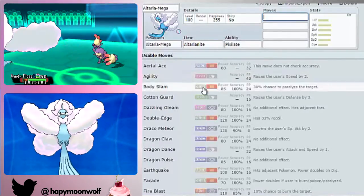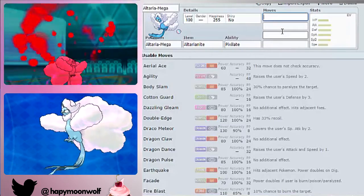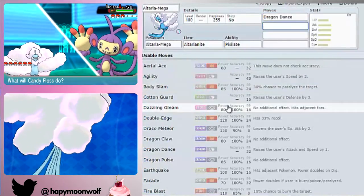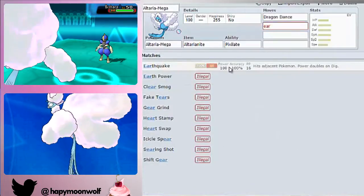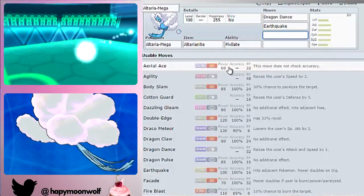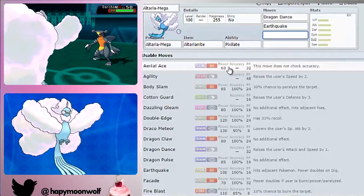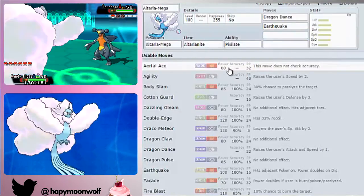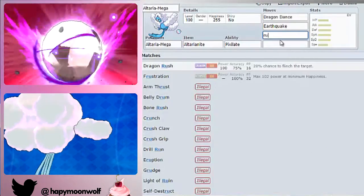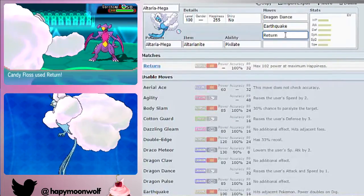There are several ways to run Altaria. I'm going to start with the Bulky Dragon Dance set, which is my favourite. You're going to want Dragon Dance and Earthquake for coverage. Earthquake is pretty important on this set because it's going to hit Bisharp, Heatran, and quite a few Steel types and Fire types. Both Fire and Steel resist your Fairy STAB and are weak to Earthquake, so it's great coverage. Earthquake has 100 base power so it's definitely worth having. You're also going to want Return as your main attack — it's 102 power at max friendship.